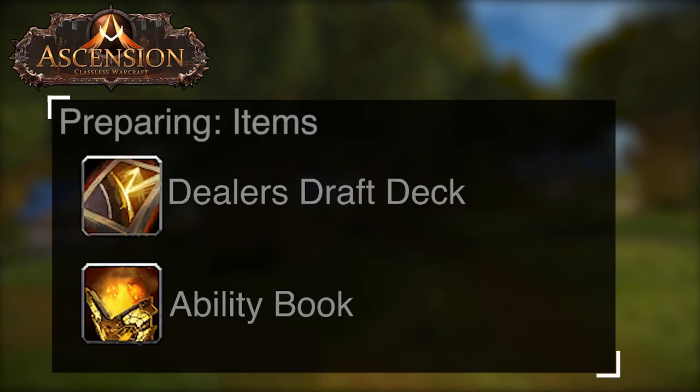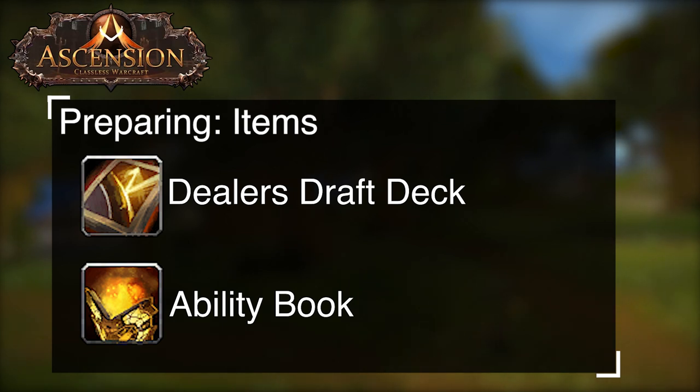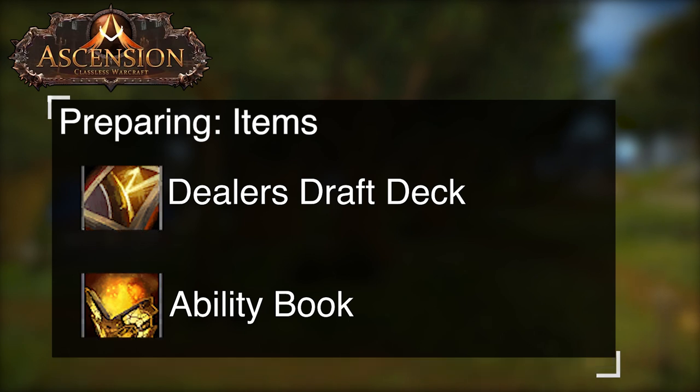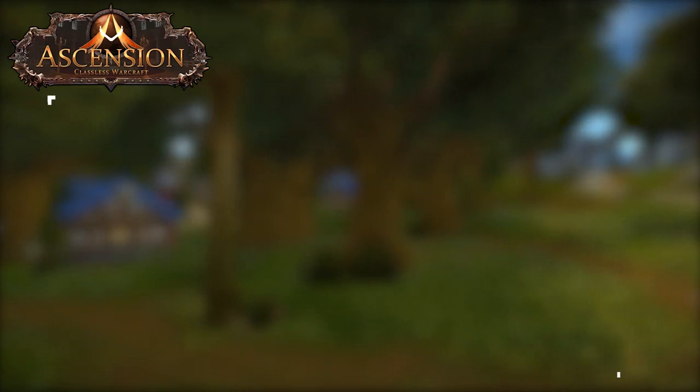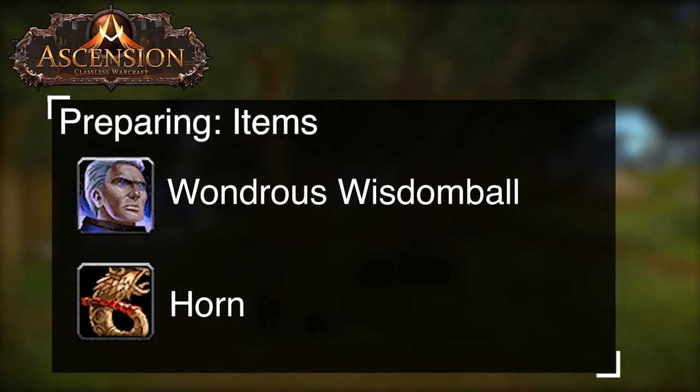One of your first investments should be a dealer's draft deck. This will allow you to pick up your first four abilities when prestiging, which will greatly increase your chances at getting a desired build. Another great quality of life item is the ability book — it will allow you to learn your abilities while leveling. This is mostly important for healers and tanks. When doing 15 to 60 groups, the most efficient route will require at least one person in your party to have quest 10, and some dungeons will have quests that will help speed up the process.